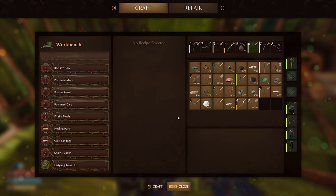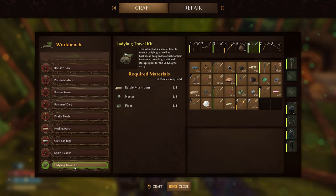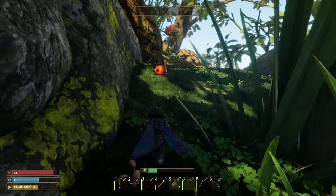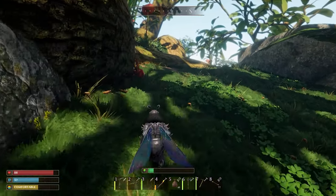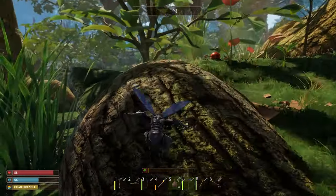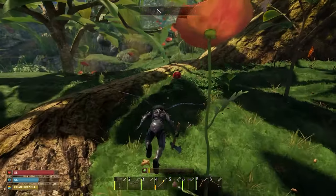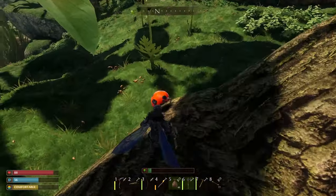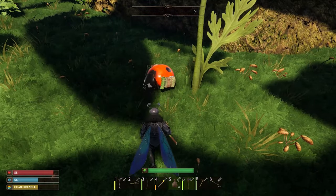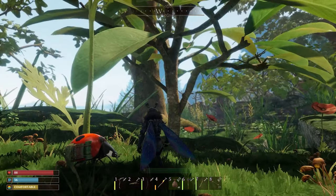At the workbench, you can build a cool item called the Ladybug Travel Kit. I can tame it now — it's running in fear at first, but now it's tamed. As you can see, you have this little companion.